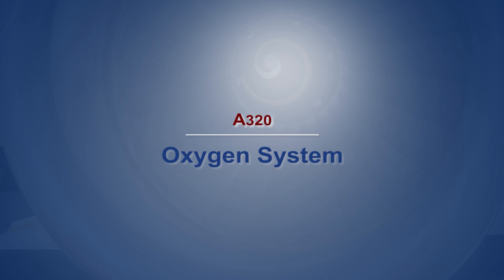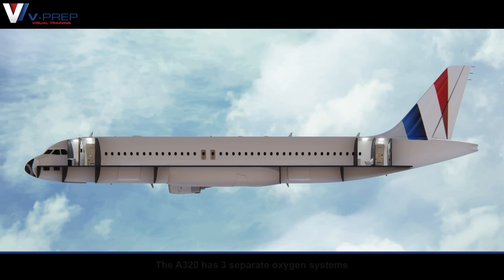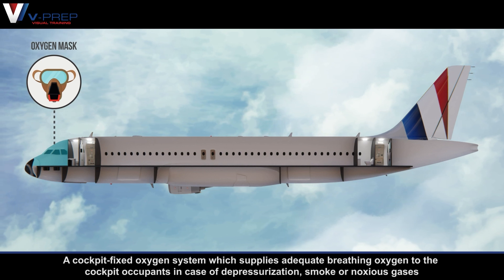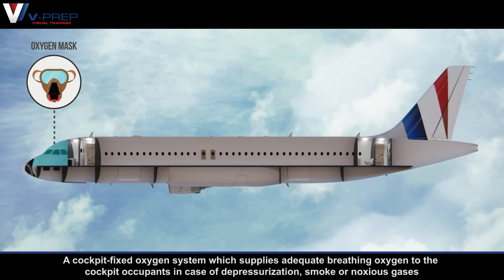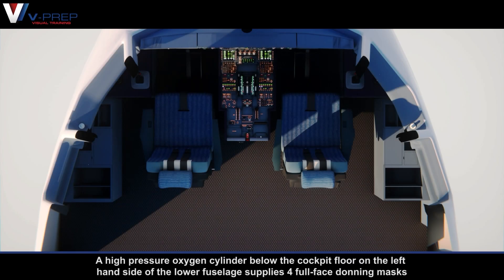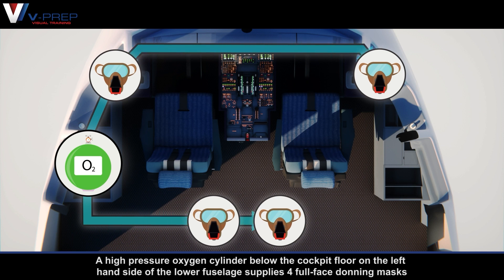A320 Oxygen System. The A320 has three separate oxygen systems. A cockpit fixed oxygen system supplies adequate breathing oxygen to the cockpit occupants in case of depressurization, smoke, or noxious gases. A high-pressure oxygen cylinder below the cockpit floor on the left-hand side of the lower fuselage supplies four full-face donning masks.